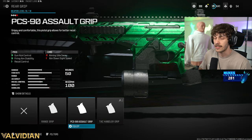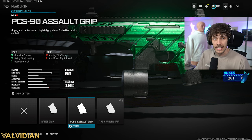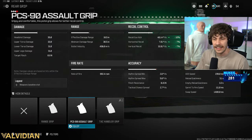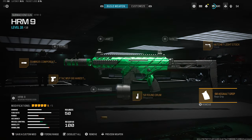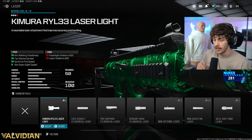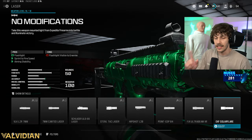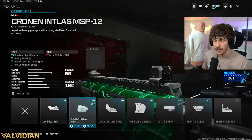If you want more recoil control, the best attachment is going to be the PCS-90 assault grip. This one gives you gun kick control, firing aim stability, as well as base recoil control. Yes, we are losing ADS speed but it's only about 5% — those pros outweigh those cons. So if you guys want very little recoil, run this exact build. The solar flare is also very good on there — it increases the sprint-to-fire speed, making it easier to win those close-range engagements.